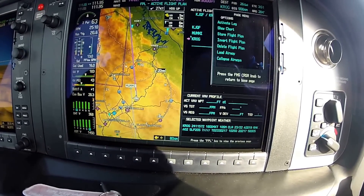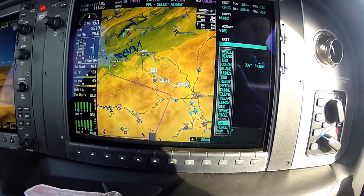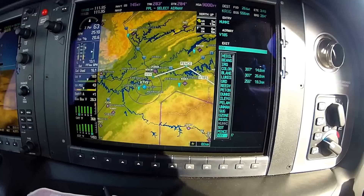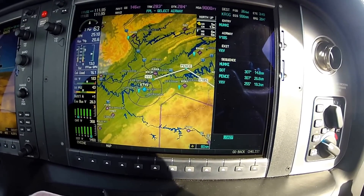So now what I'm going to do is hit Menu, scroll down to where it says Load Airway, and hit Enter. I'm going to select the exit point — I'm going to use the Volunteer VOR. It's asking me if I want to load it, and I'm going to hit Enter.